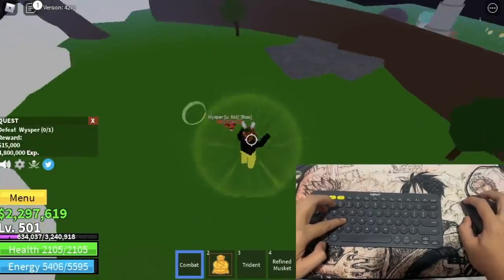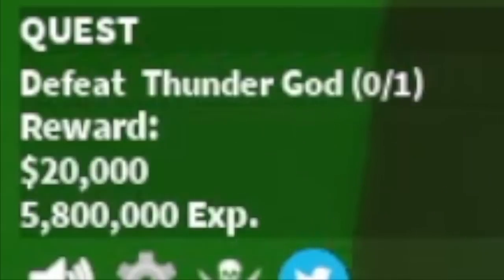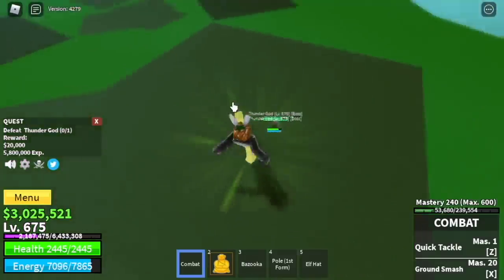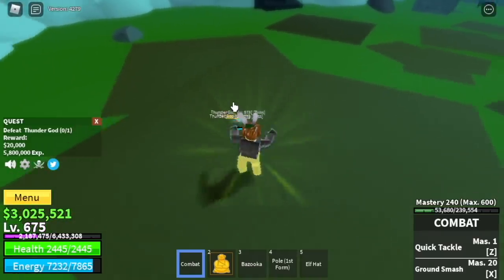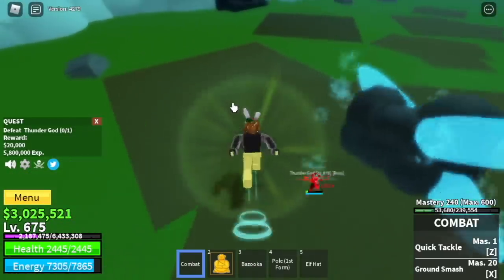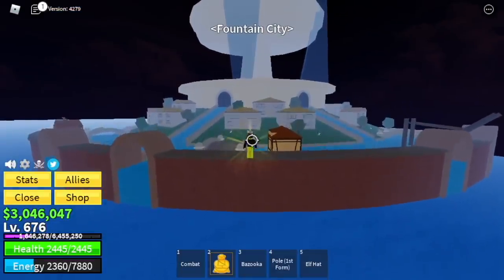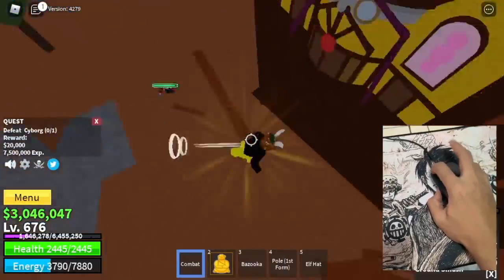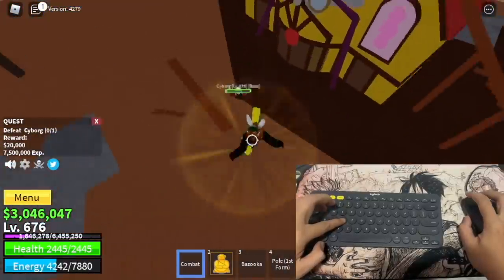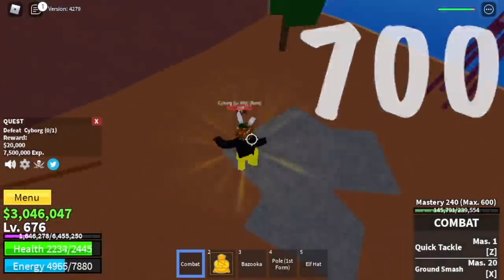Use Q. Next up, 575 Thunder God. Just do Surfer Hop and keep on defeating the Whisper and the Thunder God alternately until you reach level 675. Next up, Fountain City. At 675, Cyborg. Use all your skills — left click, Q repeatedly — until you reach level 700.